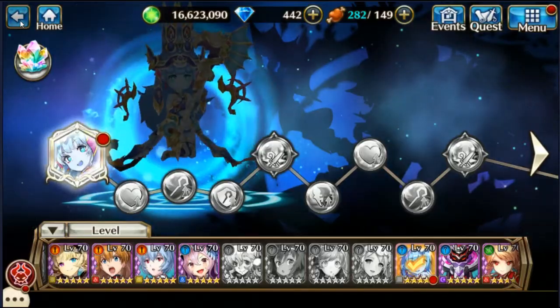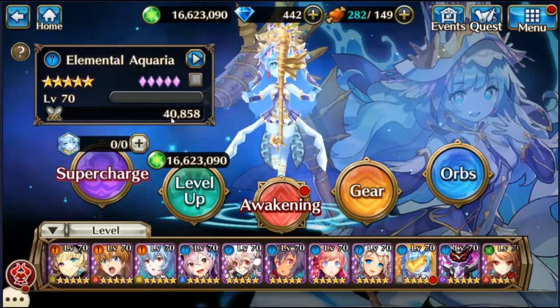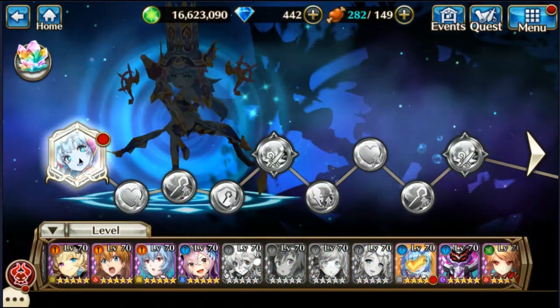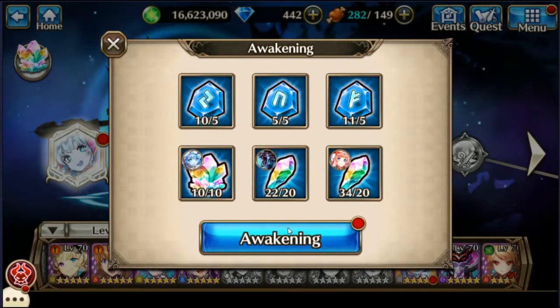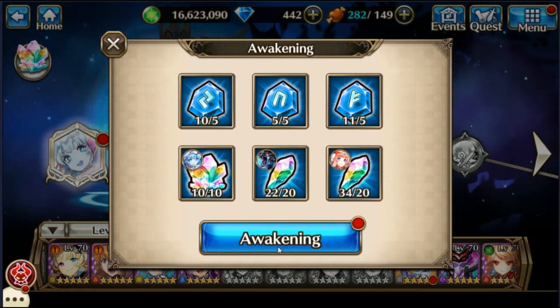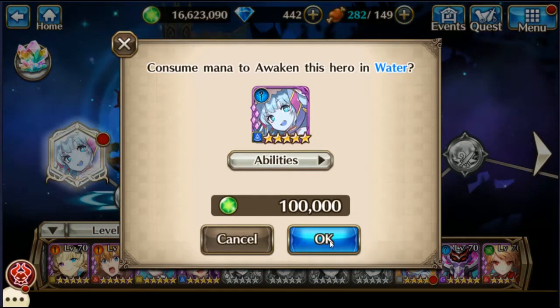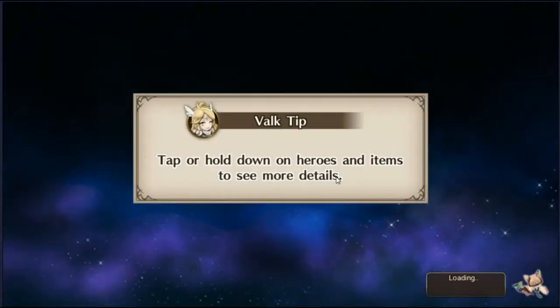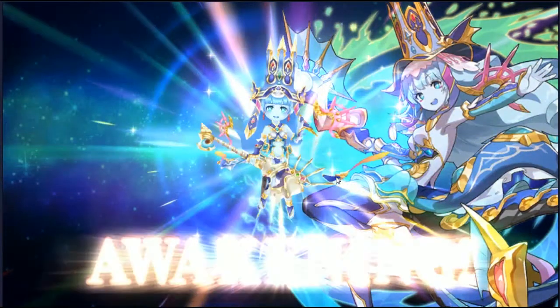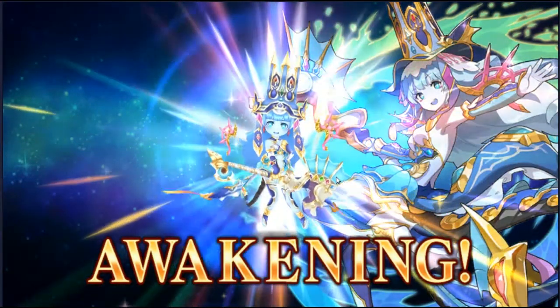Let's check her power score beforehand. It's pretty close to 41,000, and here we go with the awakening. This is the first one that's required. No small rooms, but there's only five of each one, so it's not bad. And here we go.